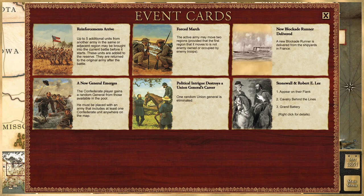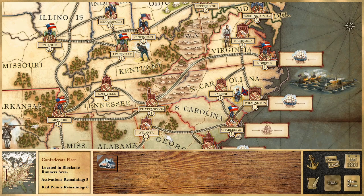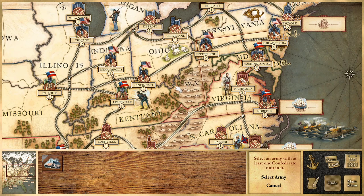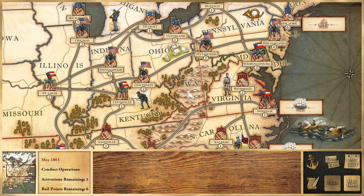I click the blockade runner card and get a free blockade runner. He's placed in the runners' area. I want to play 'A New General Emerges' next, but I should look at my armies first before committing to where to put the new general, so I'll cancel that card for now. The interface is a little clunky — I tried twice to click on a unit and didn't succeed. Maybe it's because I haven't finished managing the blockade runner.